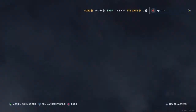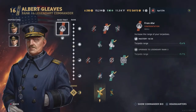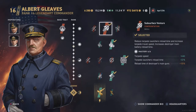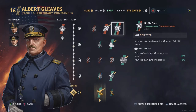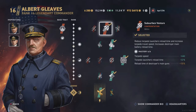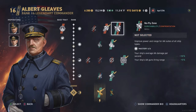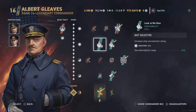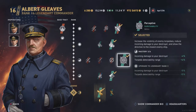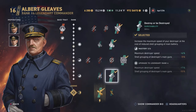Here's our Gleaves build. That four-point skill 'Destroy or Be Destroyed' — the reason I use it is it gives you better speed than the gunboat commander. It does have some shell dispersion as a penalty, but you're going to be fighting at close range with US destroyers, at least against other destroyers, so it doesn't really matter much. That's why I run destroy or be destroyed on any Albert Gleaves build. On the 'No Fly Zone' skill — I just don't think it's worth it. With 'Look at Me Now,' you're going to lose 100 meters of concealment, so decide if that's worth it for you. At the end of the day, I recommend 'Destroy or Be Destroyed' and 'Perceptive' in row three — you just don't need the others first.